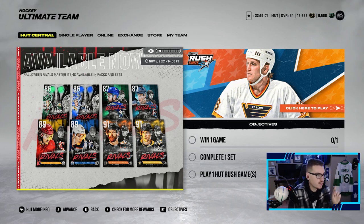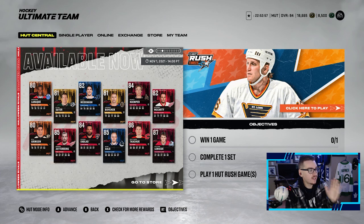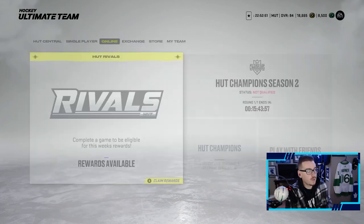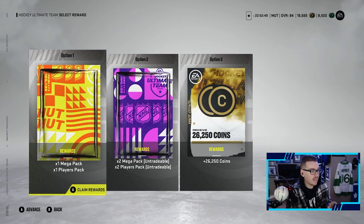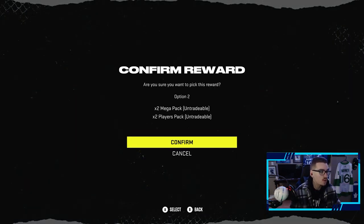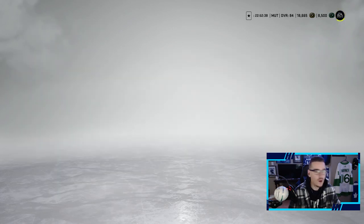Halloween Rivals Master Items are available in packs and sets, so we're hoping to pull some of those today. We got these Halloween Rival cards available as well. Today we have a Rival Awards to collect and we have a choice - we're going to go untradeable this week, because why not.